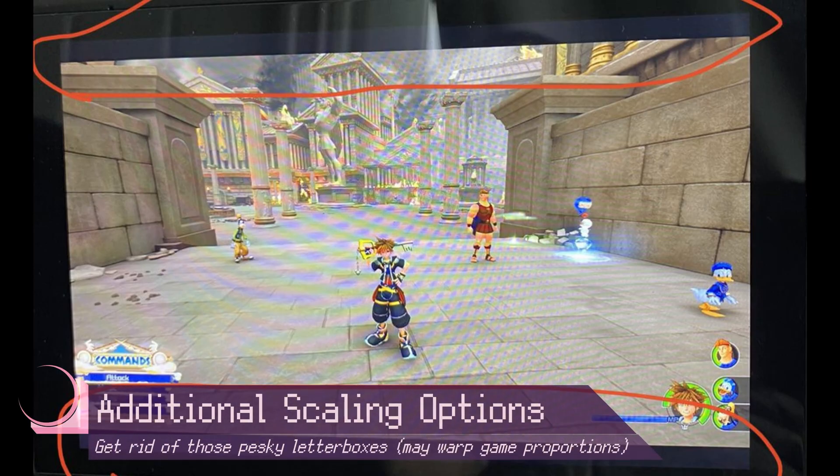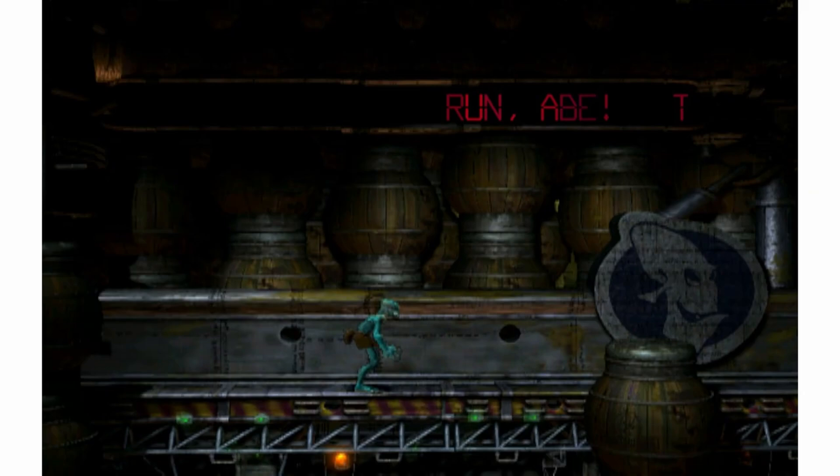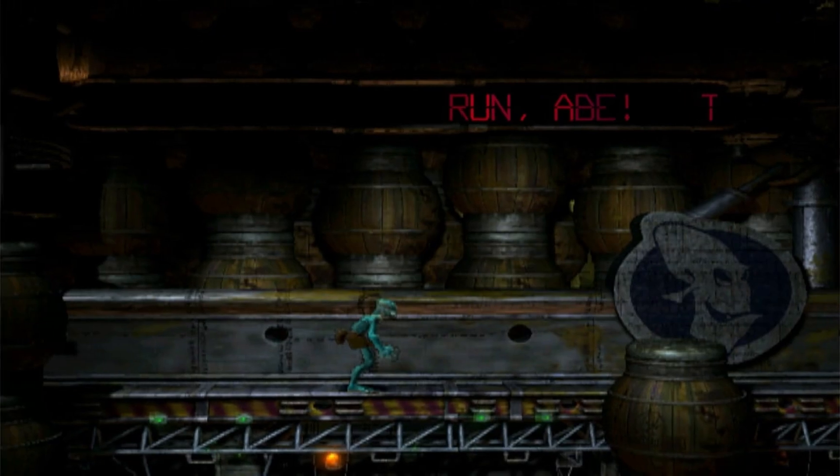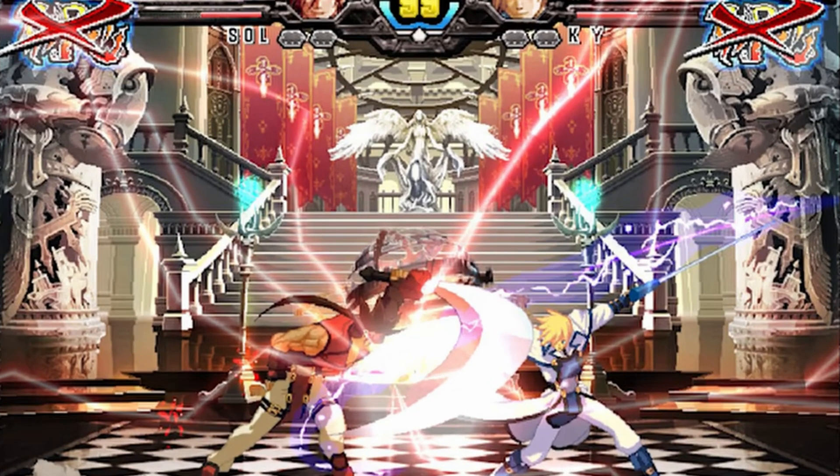Next up are some scaling features — stretch and zoom. These let you fill in those pesky little letterboxes, but honestly I wouldn't use these features. I'd rather not have the games all stretched out; I'd rather just deal with the letterboxes or mod them out, preferably.